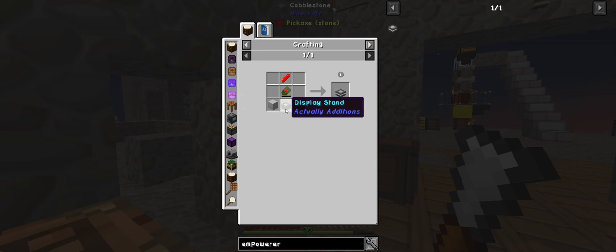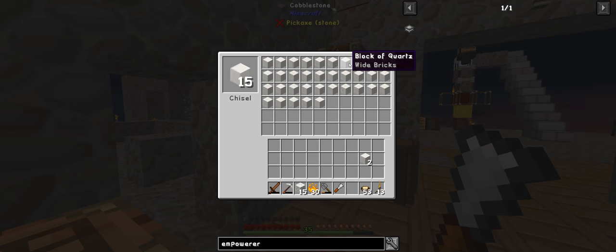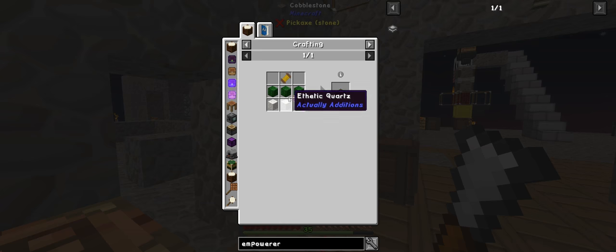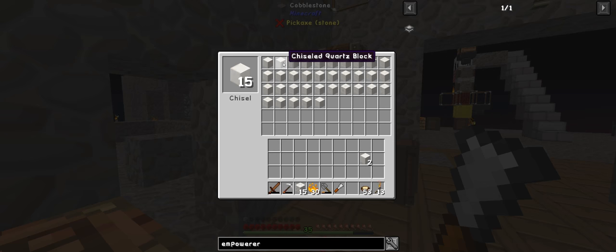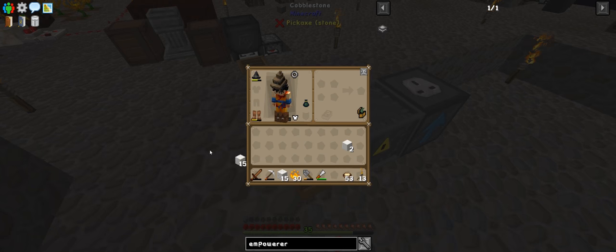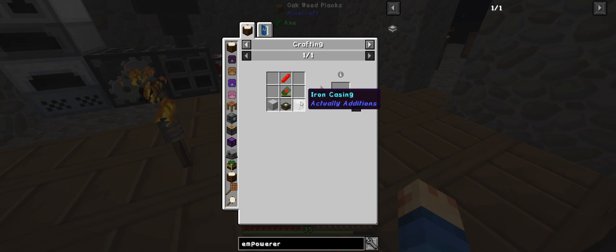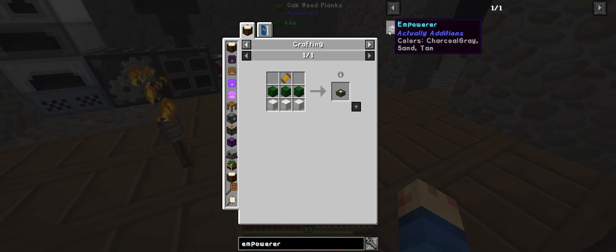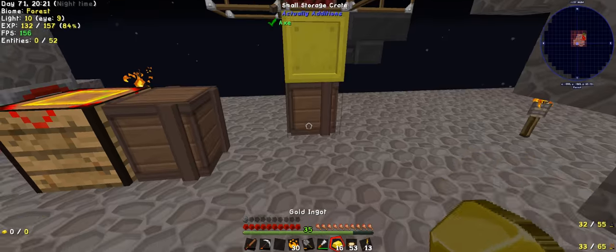It needs to be the aesthetic stuff. Chiseled quartz block - that one. Then this one needs to be thrown in front of it. There we go, so we have the 15 of them. And now we need to make five of them, so let's go get the gold. I only got 16 out of all that - oh no, because I'm out of glass again.